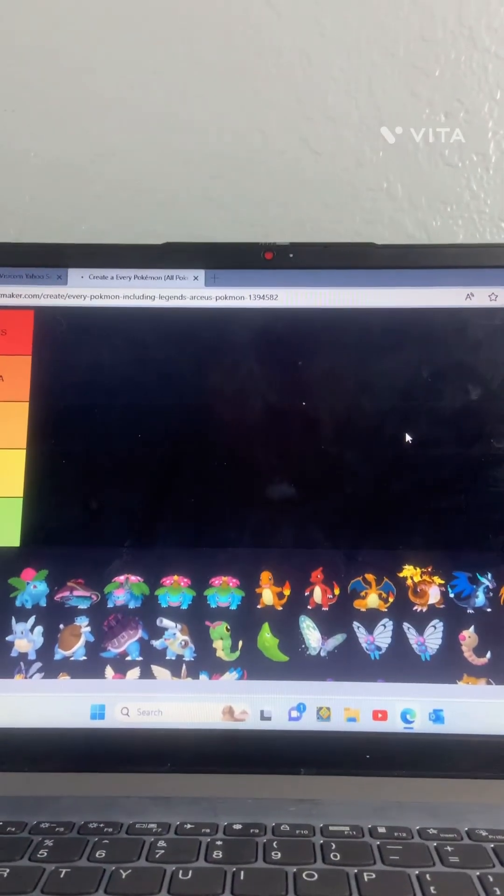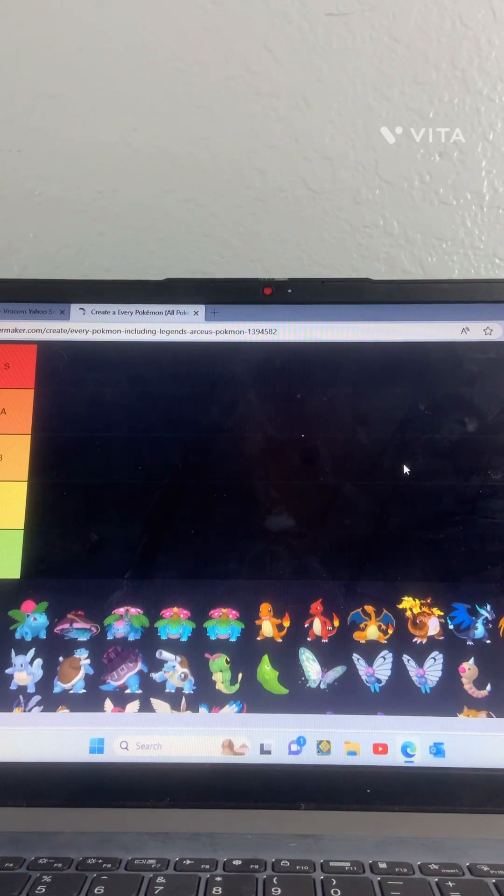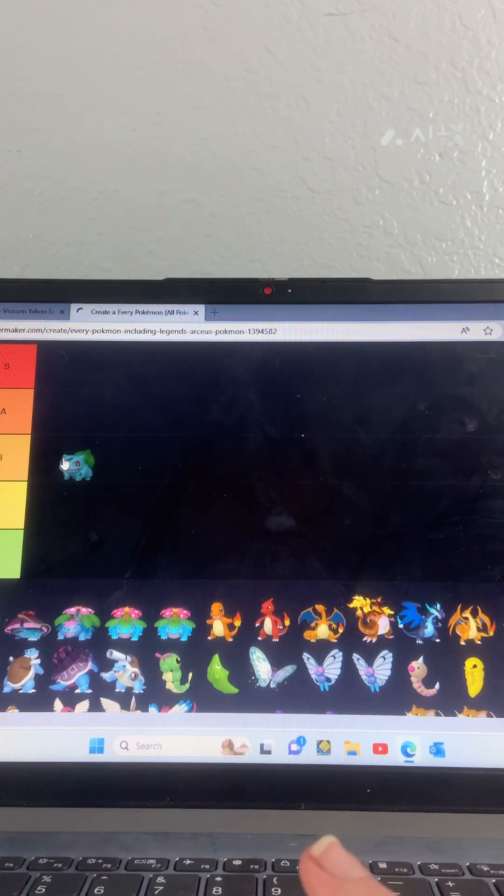Welcome to the 100 subscriber special! First we got Bulbasaur. Bulbasaur is okay, I mean he's not the best, last of the worst, so I'm gonna put him in B.